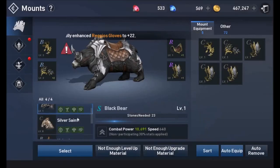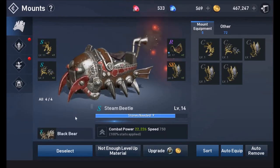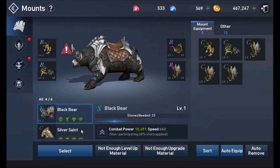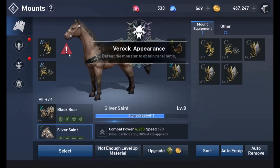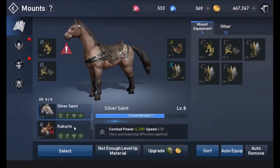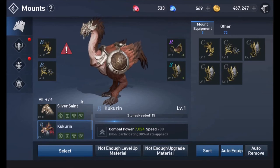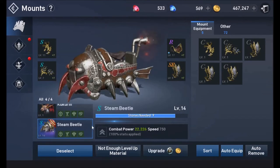Even unused mounts contribute stats — you can see a red triangle indicating that a certain percentage of the unused mount's stats are applied. Even though I'm using the Steam Beetle, I still get about 30% of the combat power boost from each of my other mounts. So the more you level up every mount, the more total stats you gain. Right now I'm focusing on the Steam Beetle to get 100% of that bonus, then I'll work on the others.